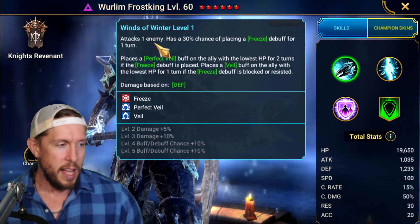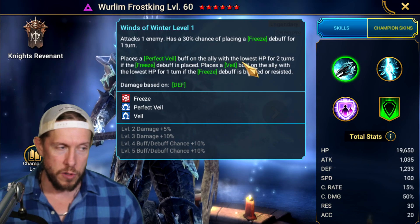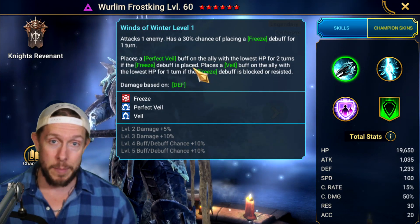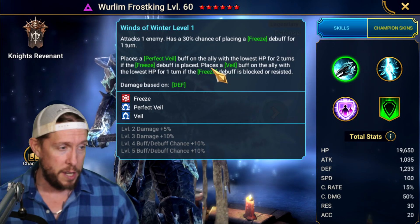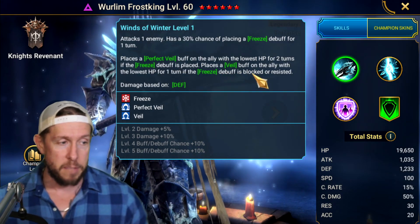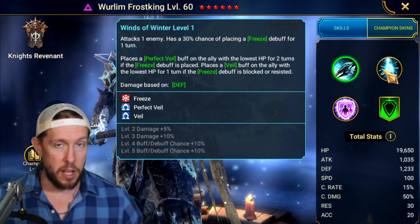On the A1, Winds of Winter attacks one enemy with a 50% chance of placing a Freeze. It also places a Perfect Veil on the ally with the lowest HP for two turns if the Freeze is placed. Perfect Veil provides 15% damage mitigation from AOE attacks and prevents that ally from being targeted — so it's a great ability with great additional support built right in.